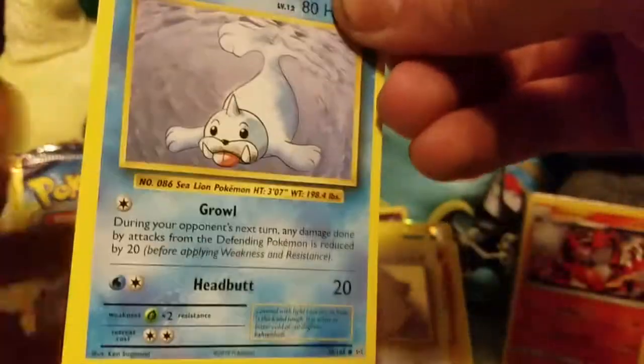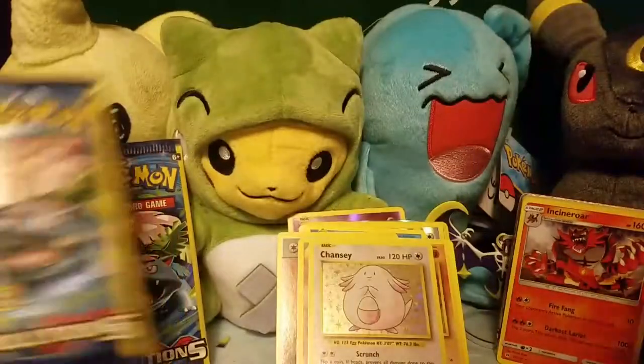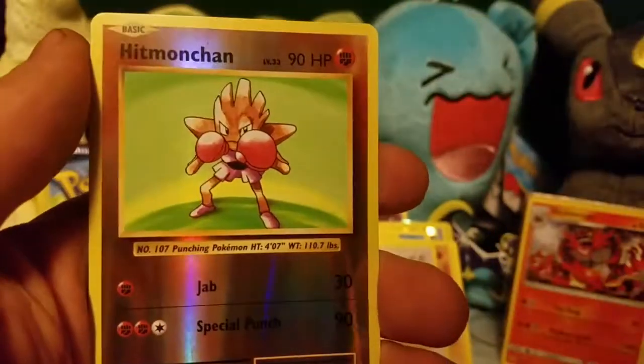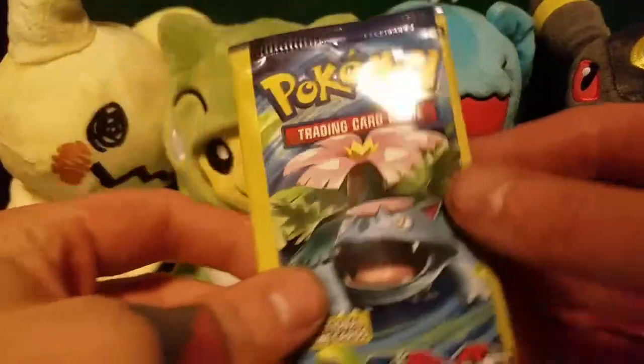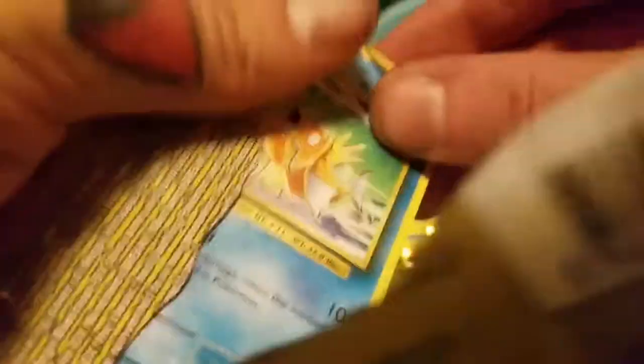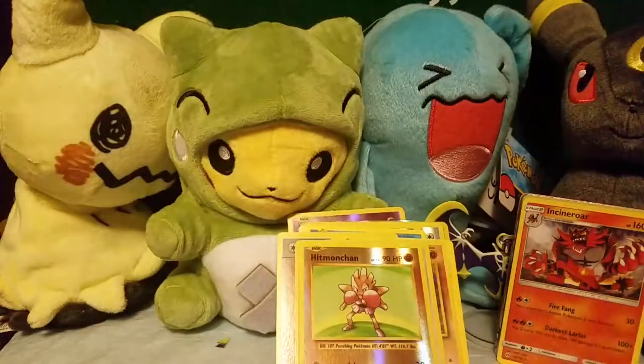We got a Seel, a Starmie, and a Pokedex. Poliwag, Reverse Holo Hitmonchan, and Metapod. Very last Evolutions Pack: Magikarp, Fighting Energy, and a Pokedex.